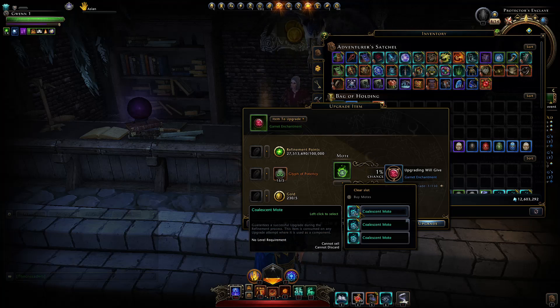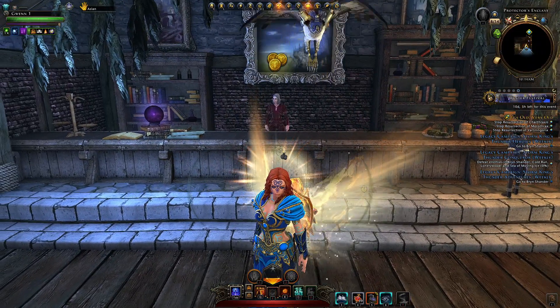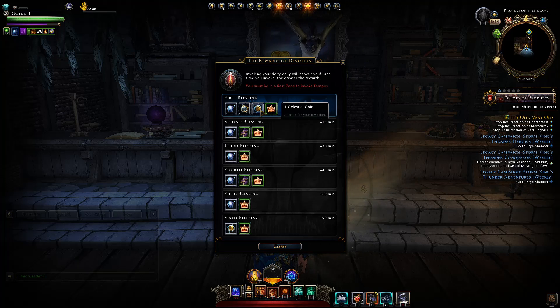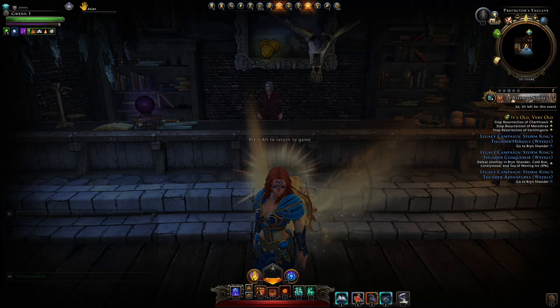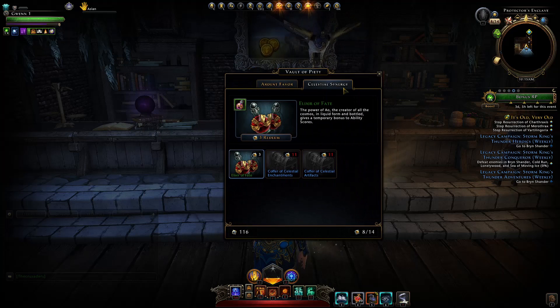The number one thing I recommend to prepare for this mod is invoking. Whenever you invoke you will have a timer before you can invoke again. The first time you invoke every day you'll obtain a celestial coin, and the sixth time — the last time — you'll also gain a celestial coin. What do you do with these celestial coins? You click up here just beside the invocation button and go to celestial synergy in the vault of piety.